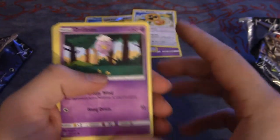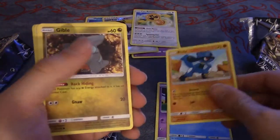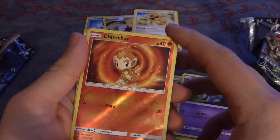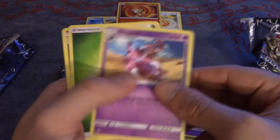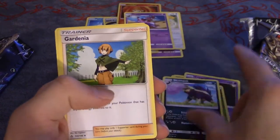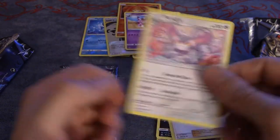Third pack: we've got Drifblim, Buizel, Riolu, Gible, Krognut, and then a Chimchar Reverse Holofoil. Then we've got Drapion as a Rare, Brass Energy, Skuntank, Dina, and Purugly.